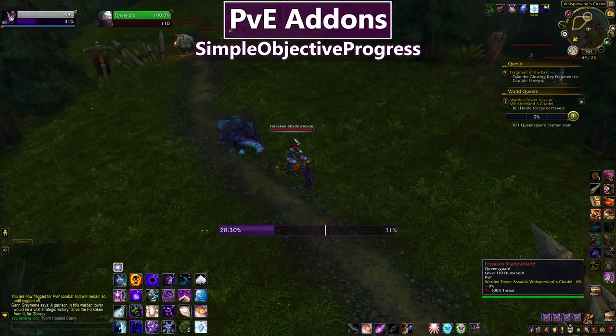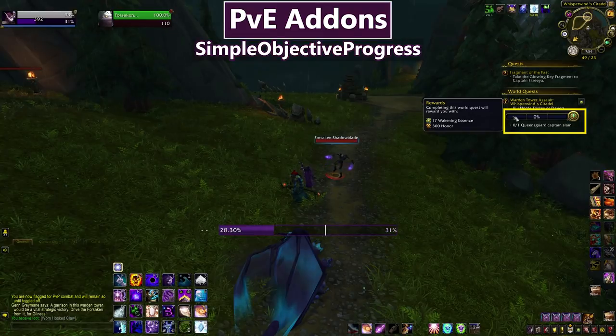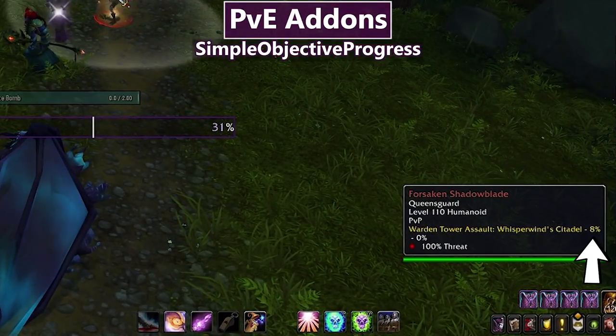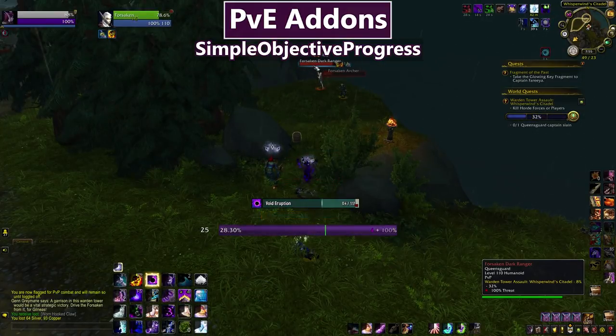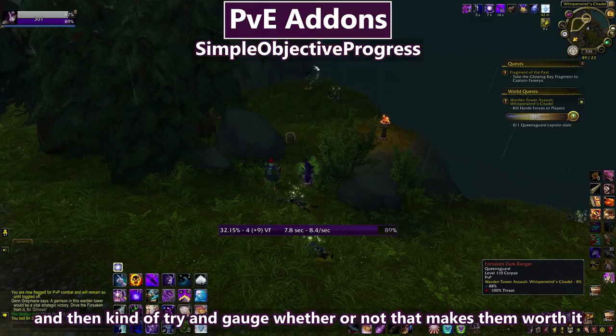The other World Quest addon I use is Simple Objective Progress. When you're doing a World Quest with a progress bar, you mouse over an NPC and it tells you what percentage that NPC contributes to the overall bar. So if you feel like a quest is taking forever, you can quickly figure out which things give you more percentage and gauge whether they're worth prioritizing.